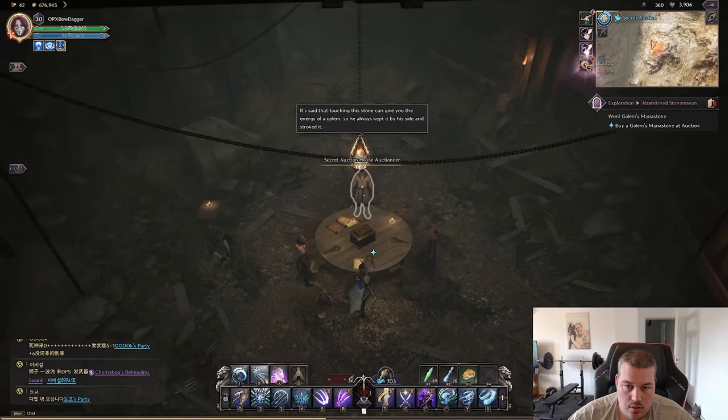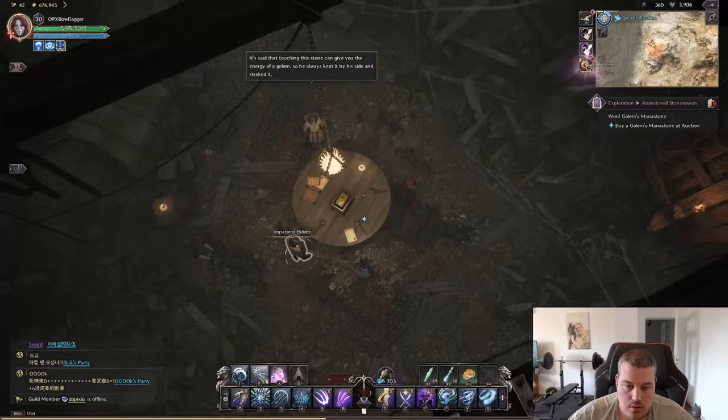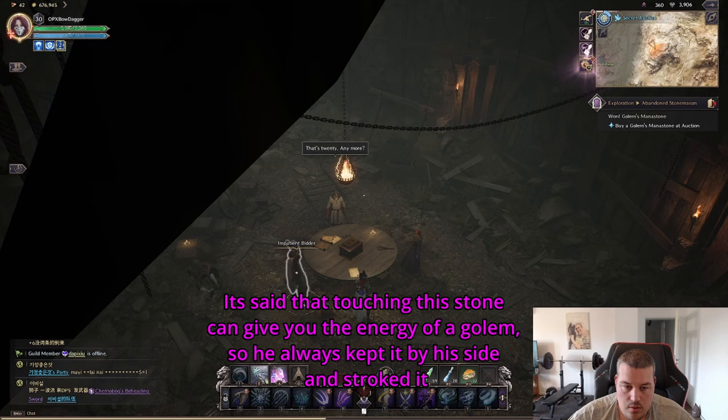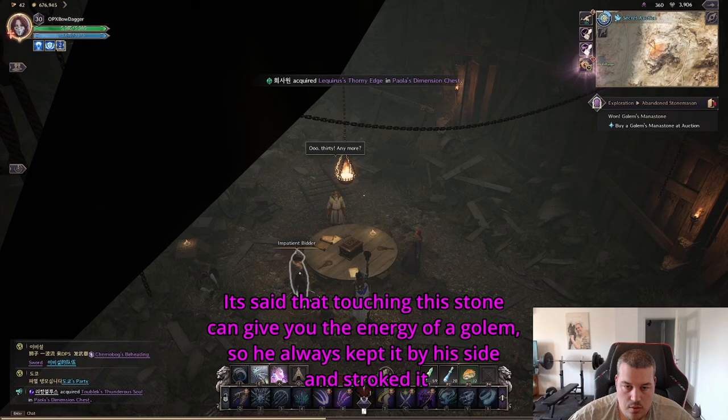If you also struggle to win the golem mana stone in the secret auction, let me help you out. You have to carefully read what the auctioneer is saying. Once you hear the sentence that touching the stone can give you the energy of a golem, so he always keeps it by his side and strokes it — that is the only time you want to bid.